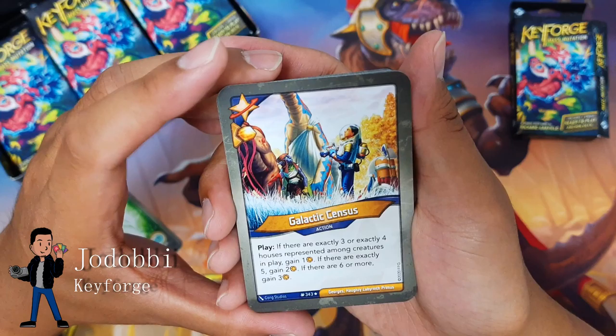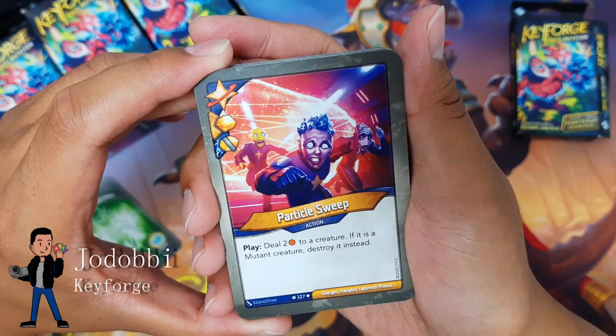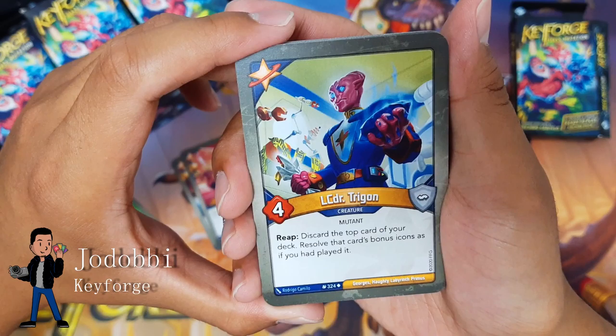Galactic Census provides an amber bonus: if there are exactly three or four houses represented among creatures in play, gain one. If there are exactly five, gain two. And if there are six or more, gain three. It's a pretty nice little bit of amber generation. Particle Sweep with a bonus amber icon and a capture icon.